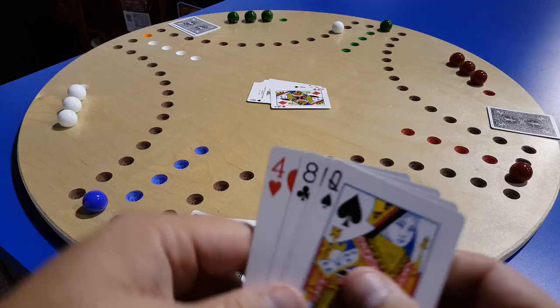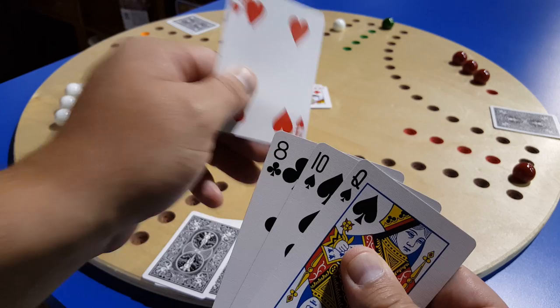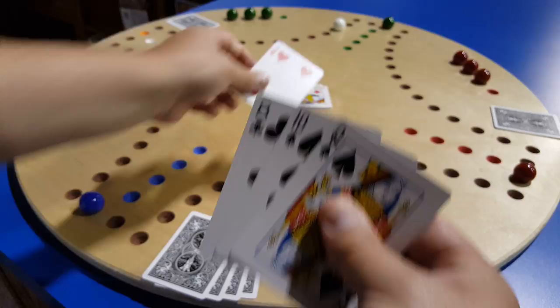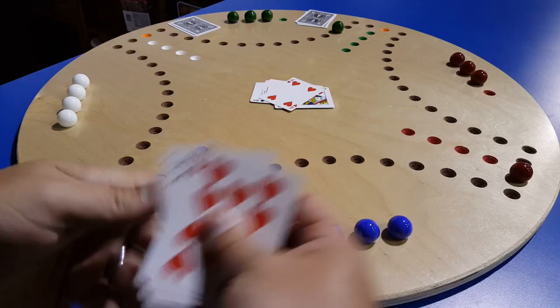Now it's green's turn and green is in a really good spot. They have a four, and a four moves backwards four spaces — green is going to move backwards and land on white's marble, putting white back in the kitchen. So poor white, too bad.